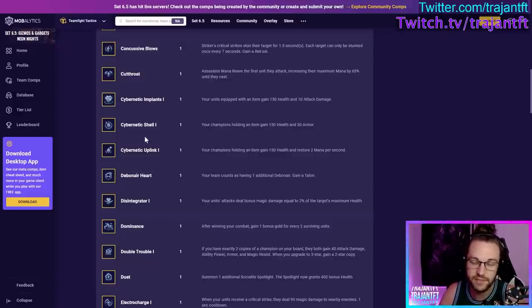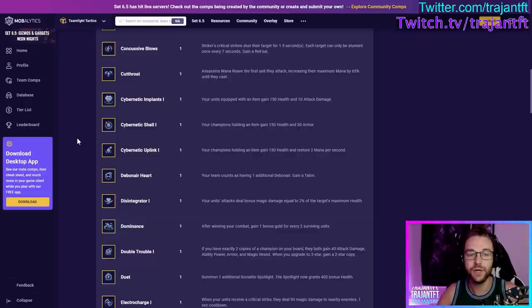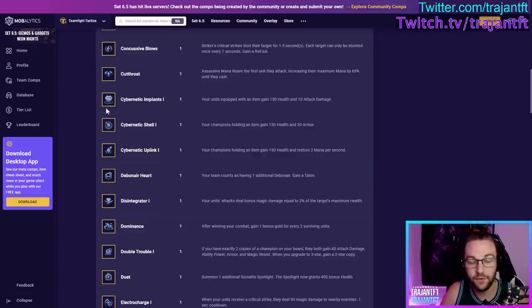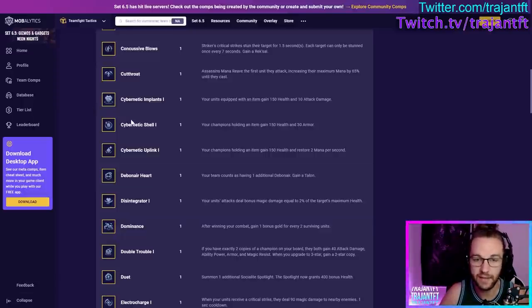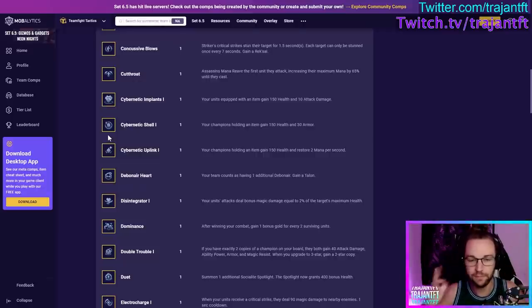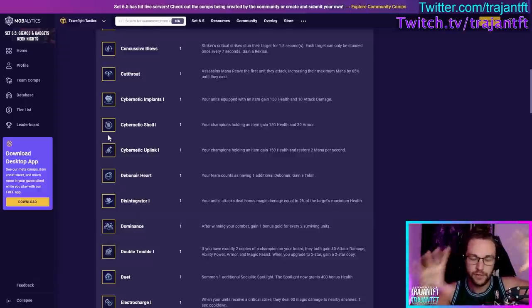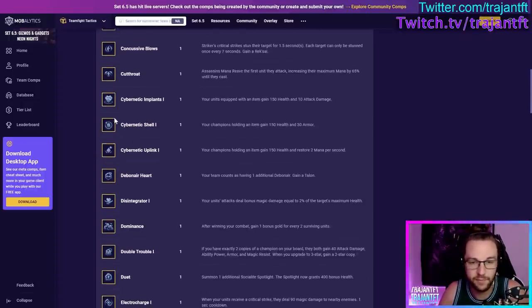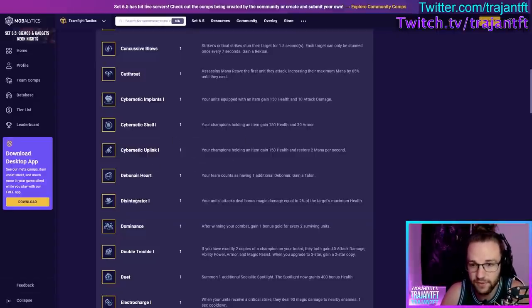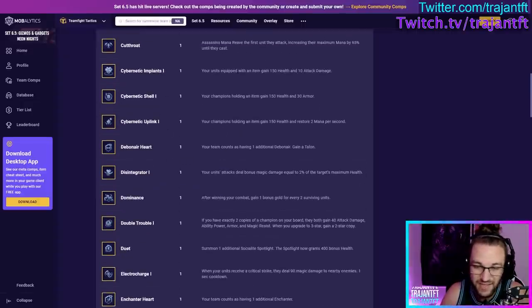With Cybernetics you don't have to commit to completed items — you can just put components everywhere. Very, very strong. If you're trying to min-max Cybernetics, spread your items around and don't complete items unless you have enough components to share the wealth and still complete them. That said, it's still good in the late game if you have a three-item carry and extra armor. Just a little bit better in the early game. I think Cybernetic Shell is the best of the three at the time of this video — armor is just a great stat to have early game.